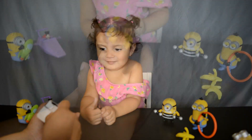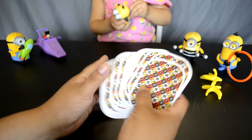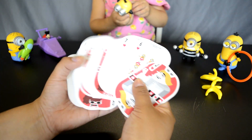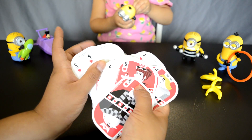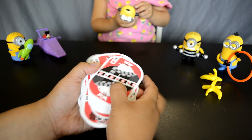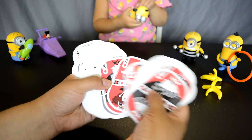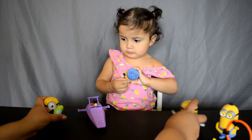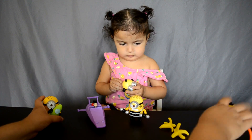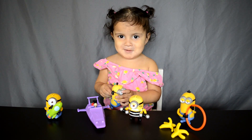Let's see how they look. So the playing cards look like this, and we have all the Despicable Me characters. Look, there's Gru, more minions. So those are all our Happy Meal toys that we got for today.